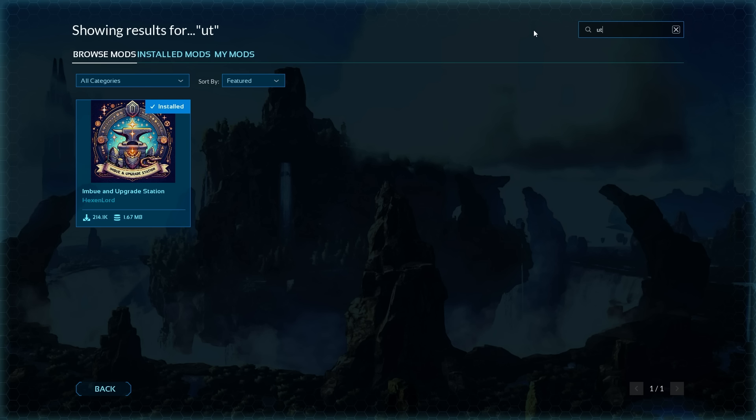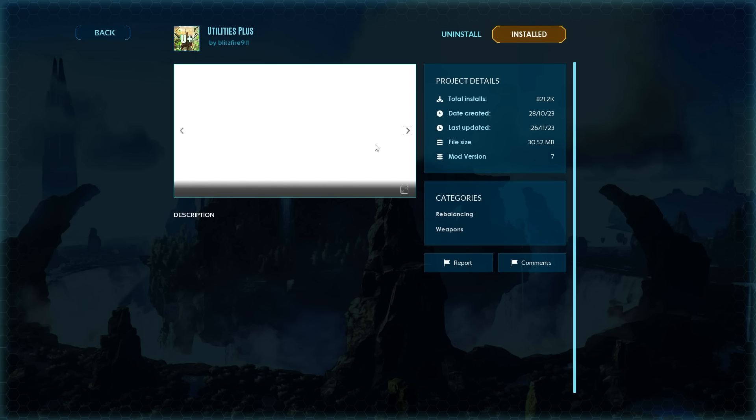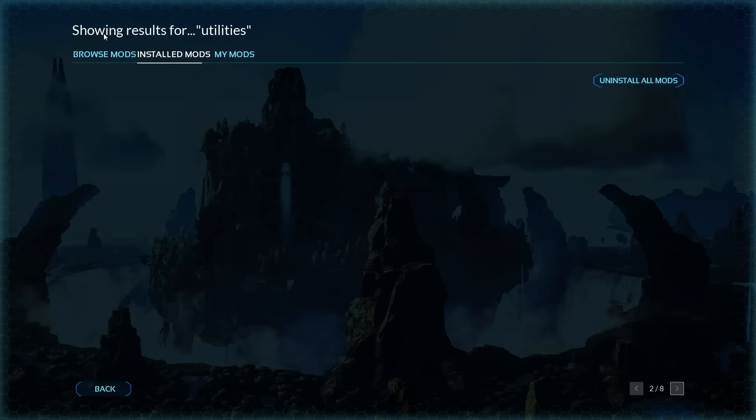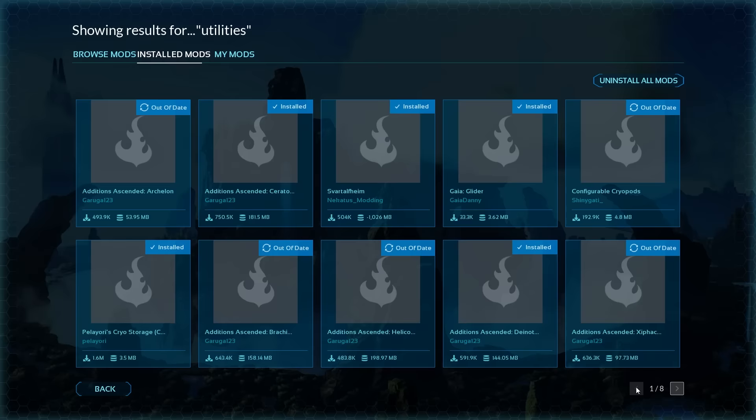The next mod is one I will always have on any server I play on: Utilities Plus. It's a mod that serves the purpose of making things not break. It adds a reusable grappling hook, a reusable parachute, a spyglass, a reusable spear, a whip, bolas, a lasso, and a fireworks gun. It's just a quality-of-life mod that you should have no matter what you're doing in ARK and it's probably one of my all-time favorites.